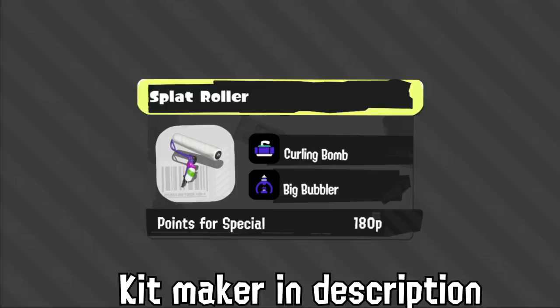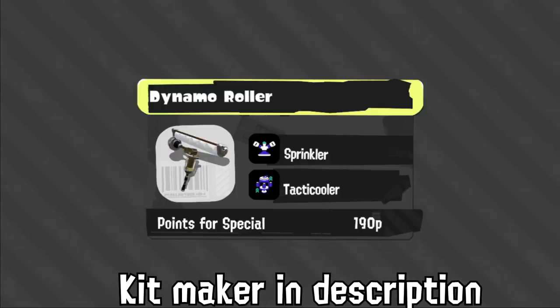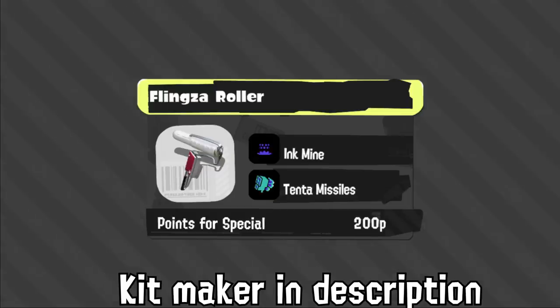Splat Roller — we've known the kit, it's still amazing, and even being able to walk through a Big Bubbler shield doesn't matter here because if you're next to the Big Bubbler shield next to a Roller, you're going to die. Dynamo Roller has probably the best kit it's ever gotten across its games — a nice supportive special with Tactic Cooler and Sprinkler to provide fast foot paint for quick movement, extra paint, and cover. If Dynamo and Sprinkler get buffs, this could actually be insanely good.